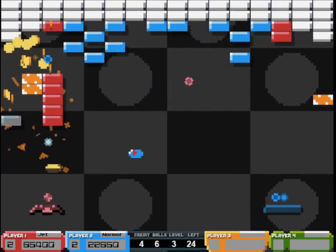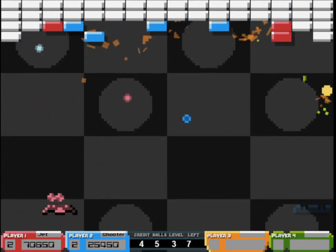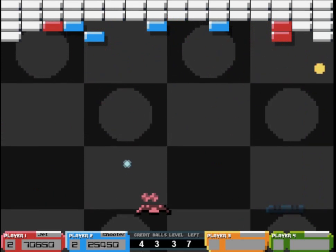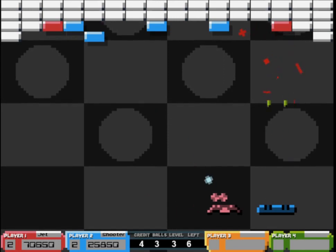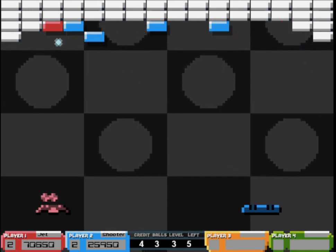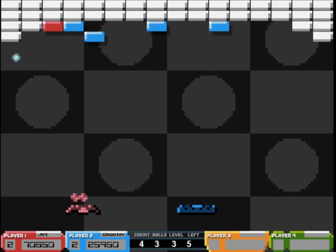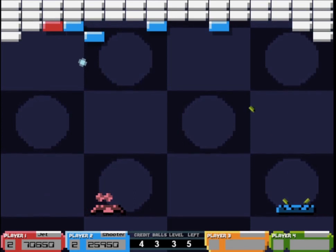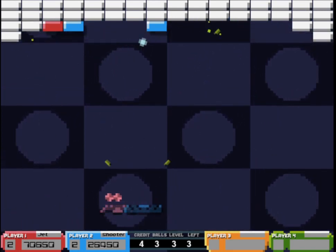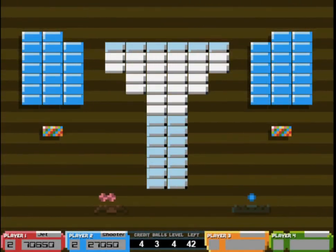You only lose a life when you either get killed by an enemy or all the balls on the screen have been drained. I've got the gun power-up, which is pretty cool. I can shoot straight up, or if I press the second action button, my cannons turn out to 45-degree angles. It's probably not exactly 45 degrees — that's the least estimate. Brilliant.